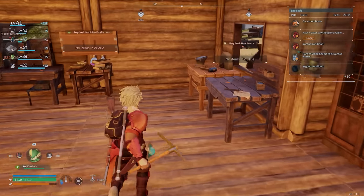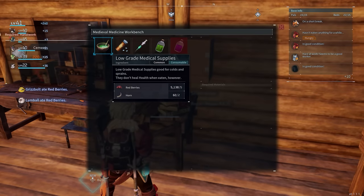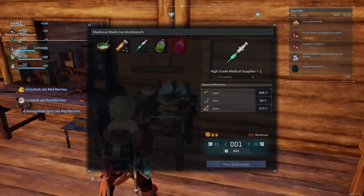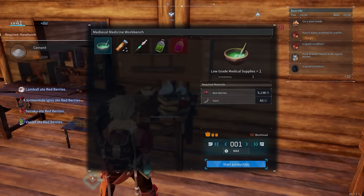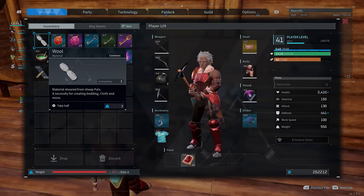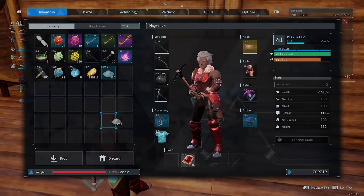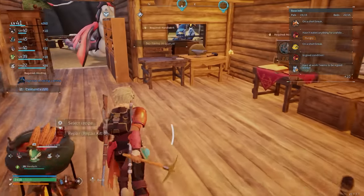You can put your repair bench inside because that's got nothing to do with any PALs. Other things such as the medicine cabinet have a massive crafting workload — 500 workload, 300 workload — they've actually come down a lot but they're still significant. So you want to make sure that your more important, more regularly used structures are placed outside so your PALs can help you.